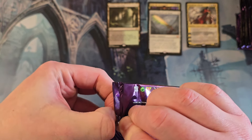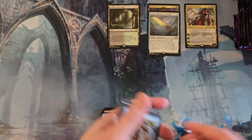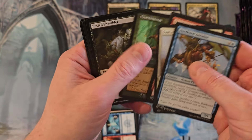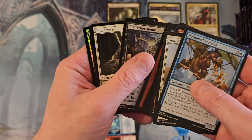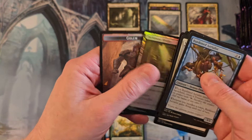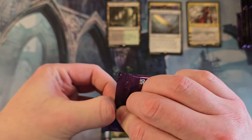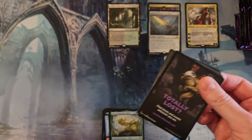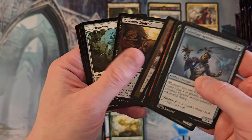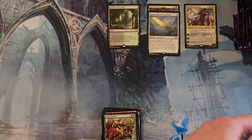What I'm really after are some of those spicy rares, to be honest, more so than the mythics. You're going to get five to seven mythics, but I really want those spicy rares. Aave and a foil Dark Moss Bridge. Squirrel Mob, Obsidian Charmaw - and we're done with the first row.